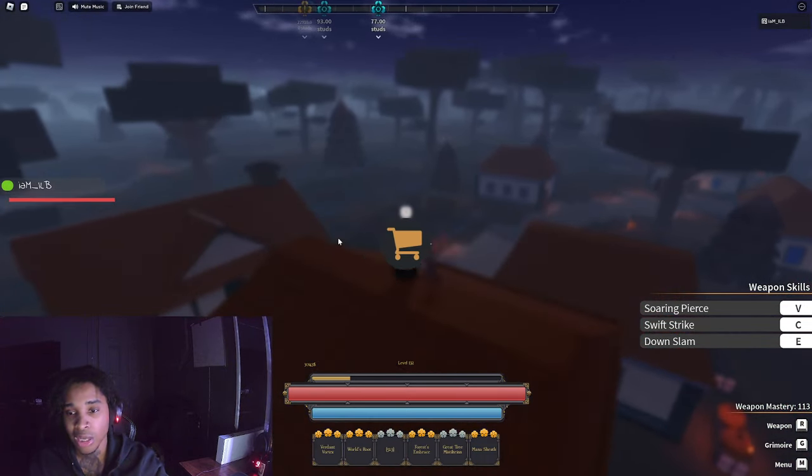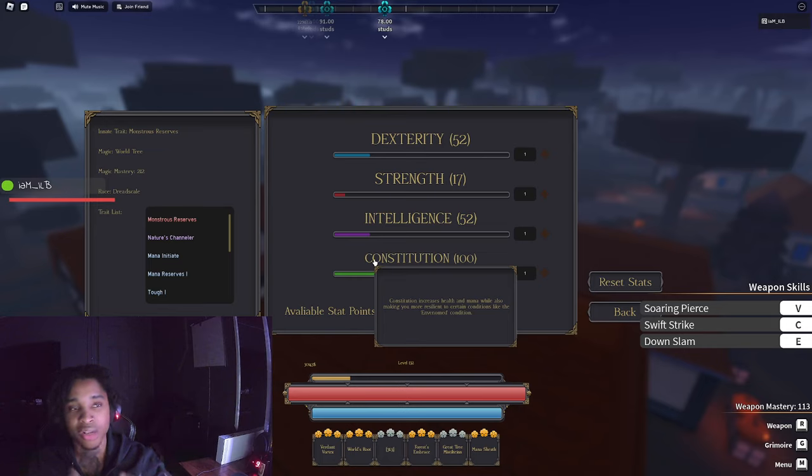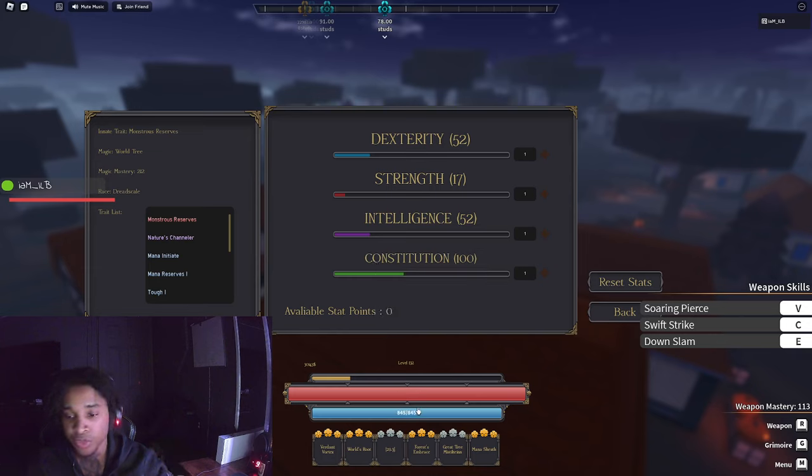Depending on that, that's one combo you can use. For the stat build with that, I would run this exact same stat setup — I wouldn't change anything. Go a lot into CON, go a lot into intelligence, because your race mainly gives you a lot of health, a stun, and it reduces incoming damage. It's like an upgraded version of Stonekin. So with 1018 health shown here, you want to utilize that with this race as much as you possibly can.